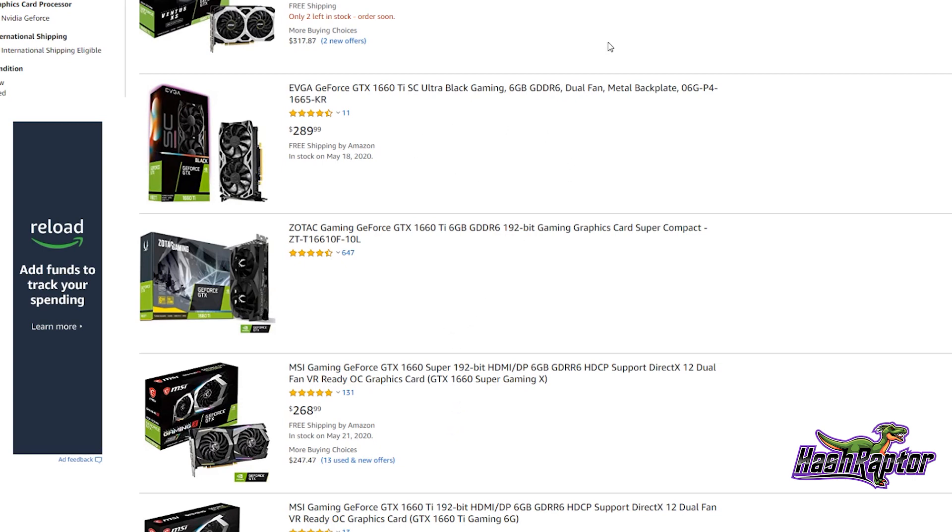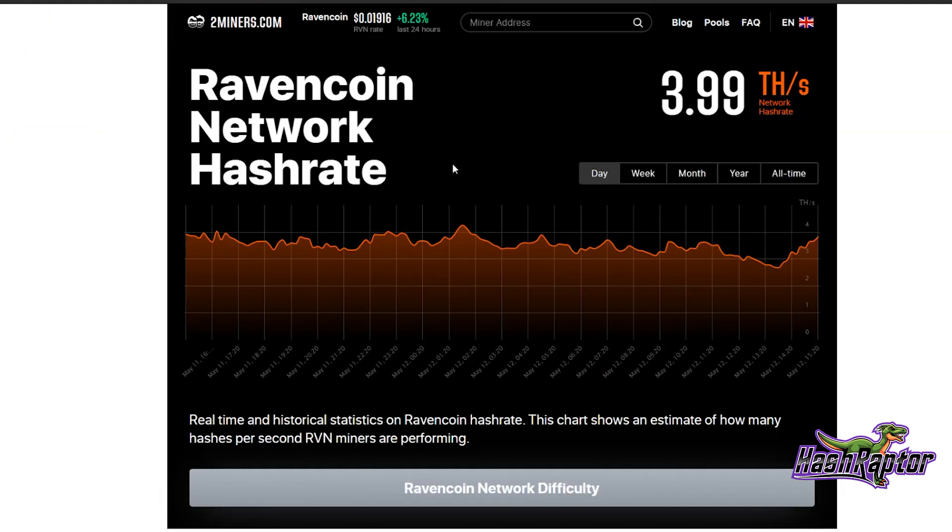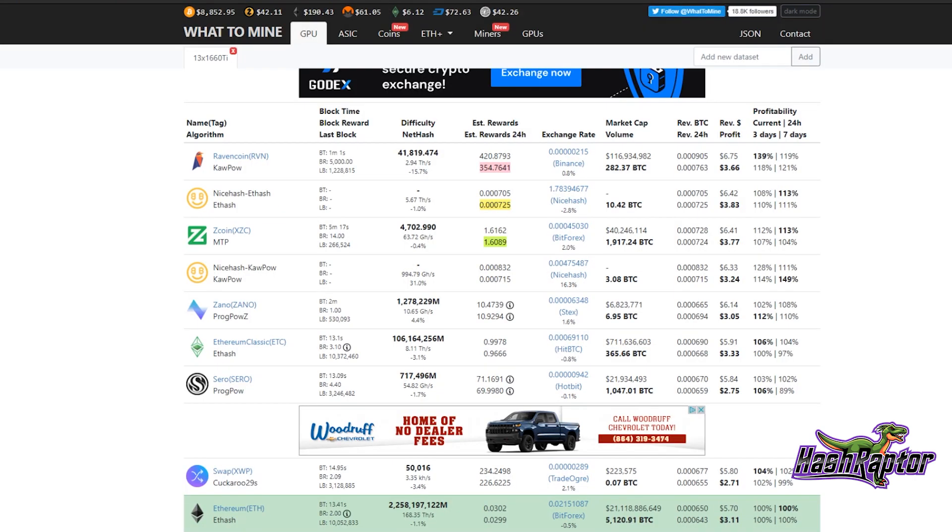Moving on to Ravencoin — looking at the network hash rate for the day, it's varying widely: as low as 2.67 terahash per second and up to just over 4 terahash per second. Am I still mining Ravencoin? Absolutely.